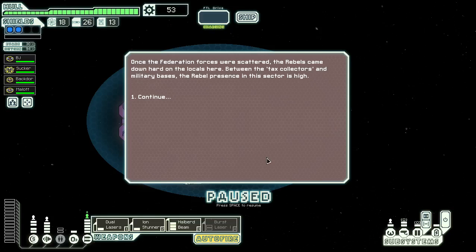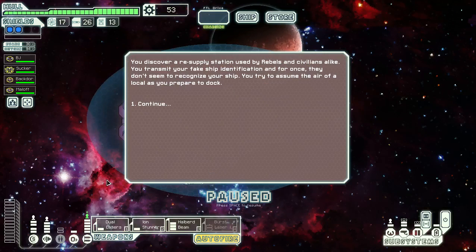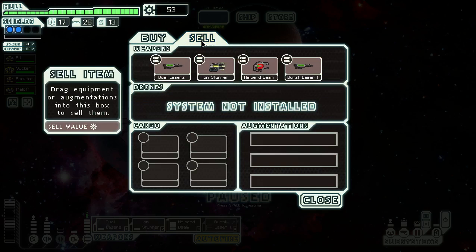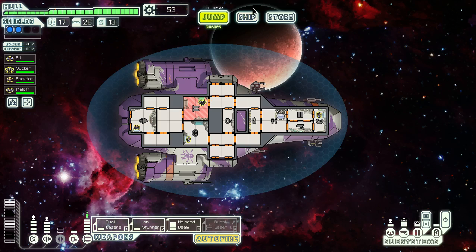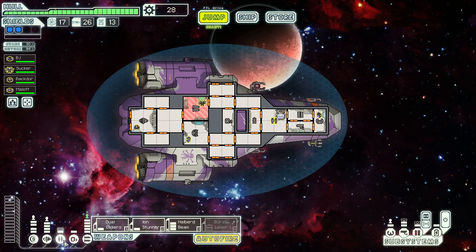G'day, this is OzEcho playing FTL Advanced as the Kestrel Type-C, just continuing on. Just jumped into the Rebel Controlled Sector. Basically got all sorts of okay weapons for now. Need to do some upgrades on shields and everything. A Pike Beam? No. Keep what we've got for now. Definitely don't want a med bay. Let's just do a quick upgrade like that for now.